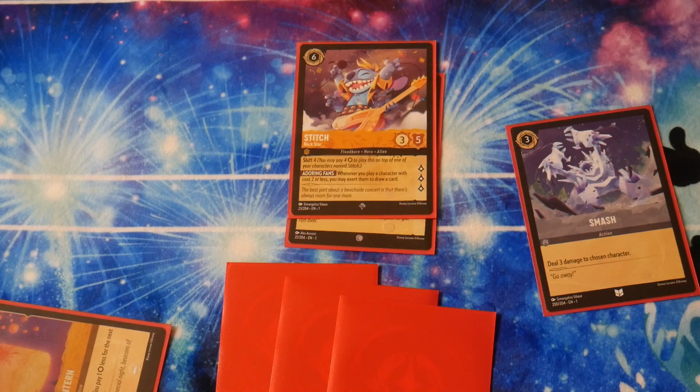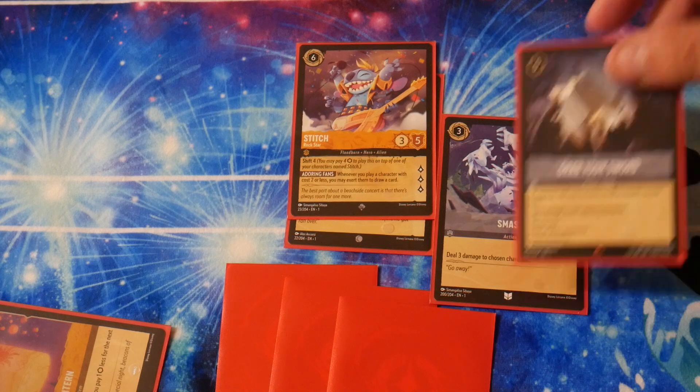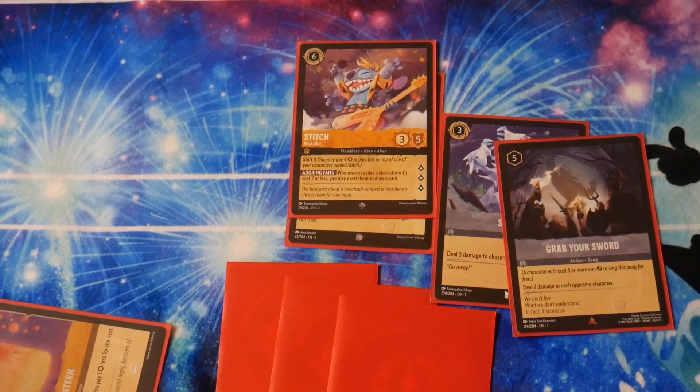That is it for the Stitch cheap aggro deck profile. The Steel cards add a lot of value — you're drawing a lot of cards and playing defensive cards to blow up your opponent's board so you can quest with your weenie guys for the win. What do you guys think about the deck profile? Is this something you want to try? Do you like Stitch in other color combinations? Let me know in the comment section below, and I'll see you later. Bye!